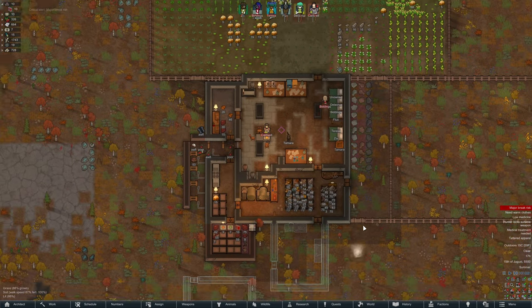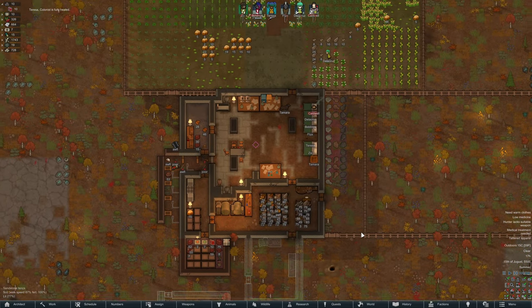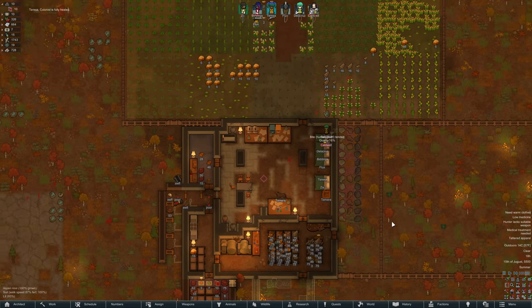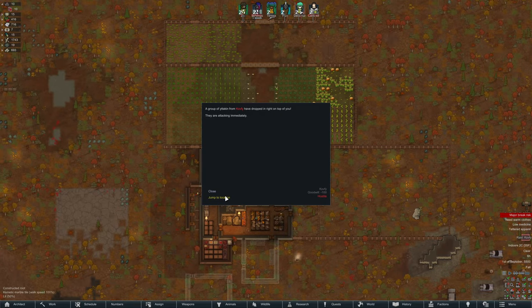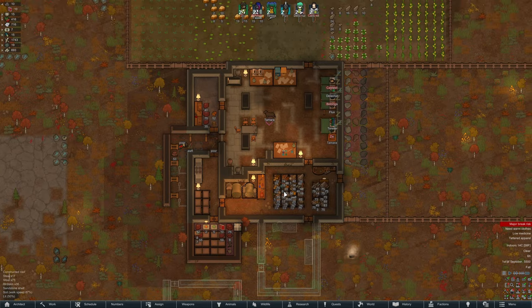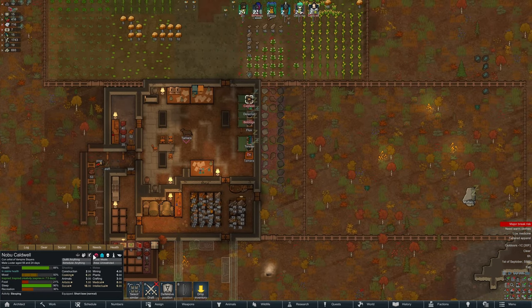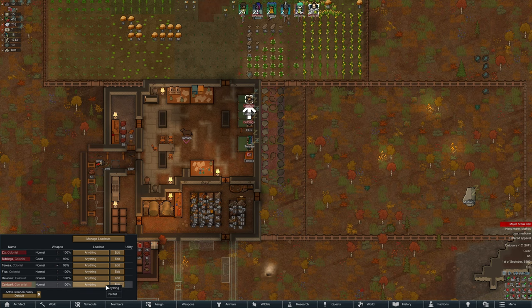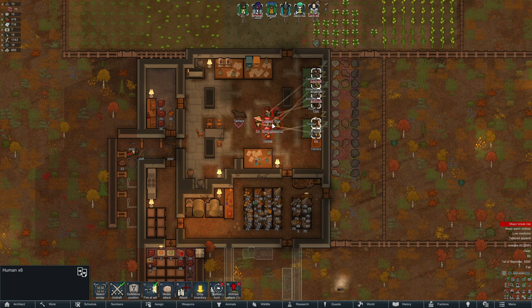Caldwell now has inspired creativity. I'll get the art bench set up in the little room with the metalworking stuff - didn't really want to stick it somewhere too cramped. Another raid - dropped right on top of us! And Caldwell, you have automatically picked up a bow even though you're incapable of violence - that's because of the weapons tab thing. We'll get rid of that. Where are these guys dropping in? That's a bit concerning.